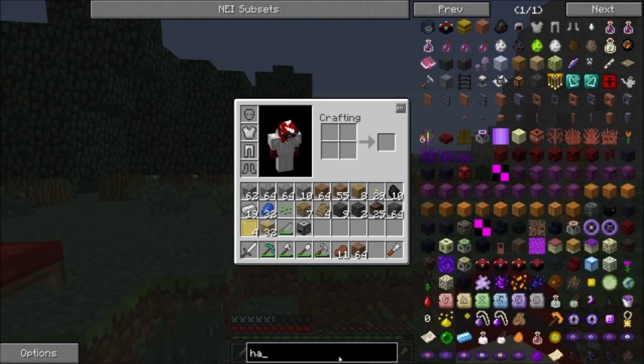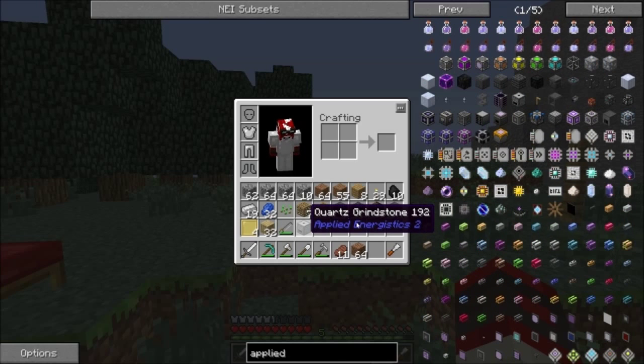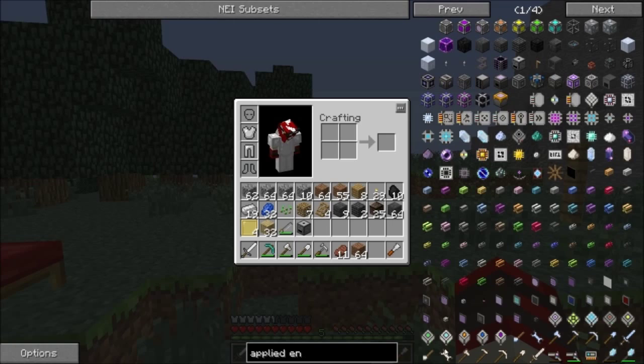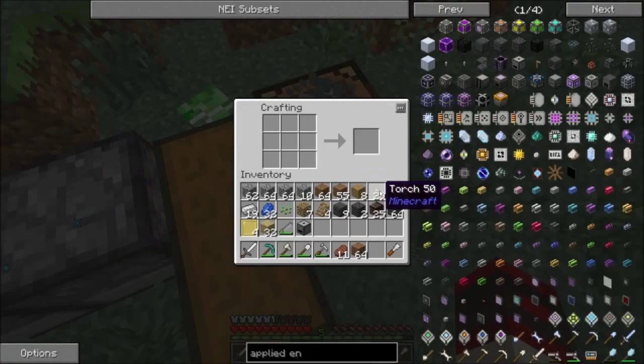What is it, what mod is this? Anyway — Applied Energistics. So let's type in 'applied', enter. We need some sort — there it is, the crank. Wooden crank. So that's five sticks — no problem.